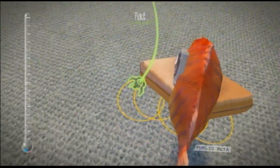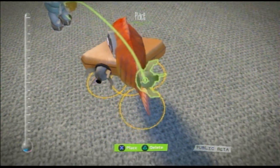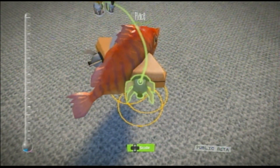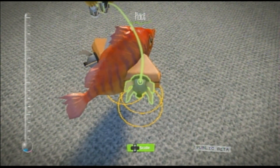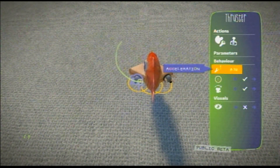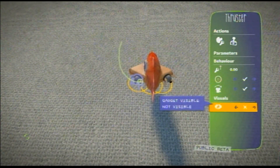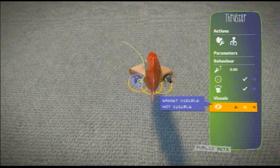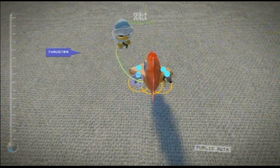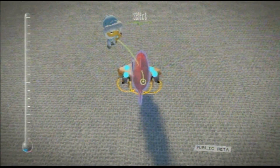Even though it looks like it's not on, it is on — the camera does seem to play tricks at times. Just because it looks like it's in does not mean it is. For the thrusters, we're going to make it thrust none at all. Apply it to center. We want the gadget to be visual — yes, that is the entire reason we put it on.